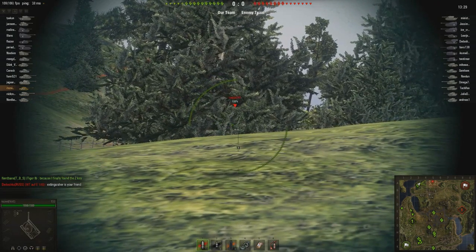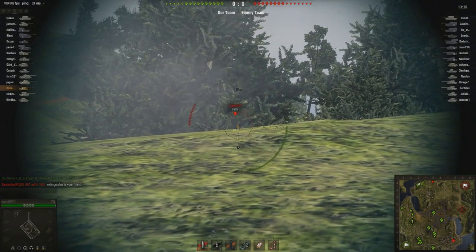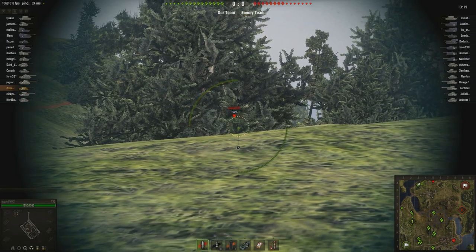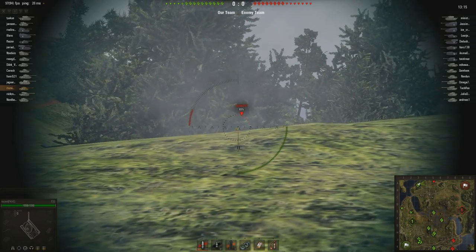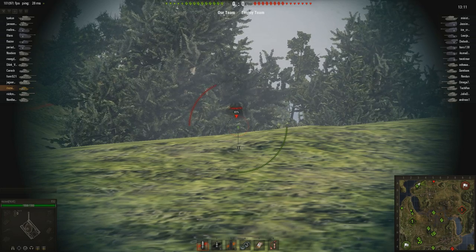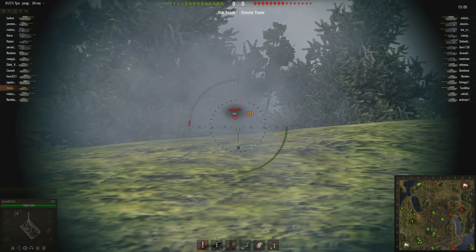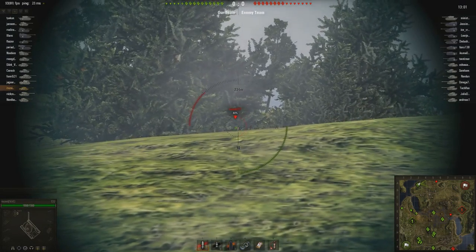I end up seeing a Tier X tank destroyer, so penetrating it with non-premium rounds is going to be very difficult. I try and line up a commander's hatch shot or an underbelly shot, line it up, and then I take the shot, and I do actually get some penetration here, even though it's a blind shot. T-32 play is not incredibly exciting or dynamic, but I have a great advantage here — I've got a Tier X that I'm fighting, I've got support from another Tier X tank on my side, and he can't penetrate me, so I'm going to put out as much damage as I can in this safe location.